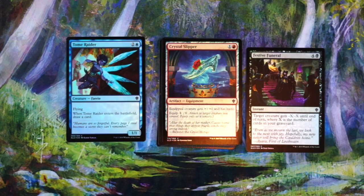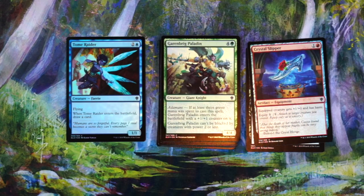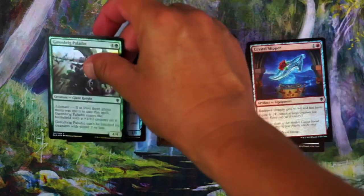Crystal Slipper — no, it's just one of those artifacts, just not good enough. Two mana, gives a creature plus one, plus zero and haste, equipped for one at least — not like equipped for five, so that's good. But still, not a fan. Garenbrig Paladin — four and a green for a 4/4. With Adamant it gets a plus one, plus one counter. Also the ability where it can't be blocked by creatures with power two or less — that's not bad, actually. I played with this card — it's pretty good, basically a 5/5 that they have to block with something decent. I kind of like it, don't know if I'd first pick it, but I'll put it over here.